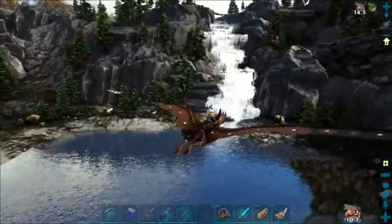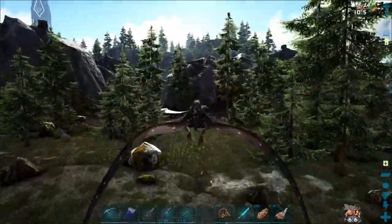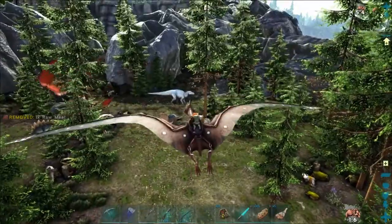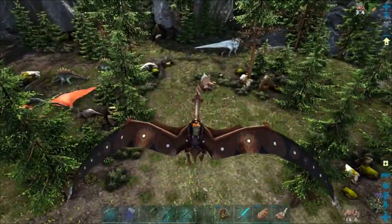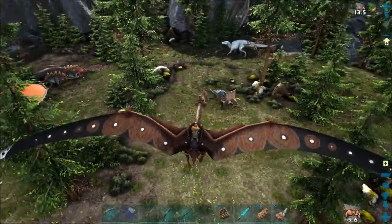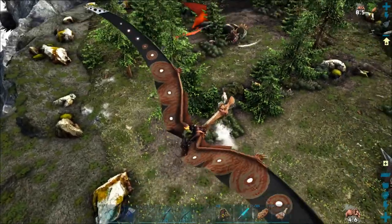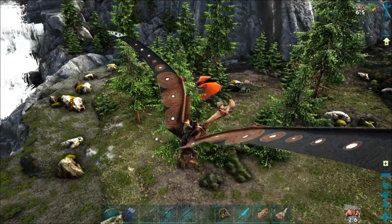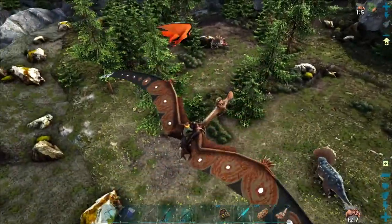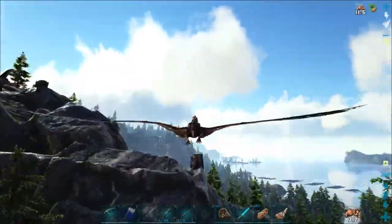What the hell? Something got attacked. That's a Hatzegopteryx. And that's a Shantungasaurus — and Eutriceratops. That's a Hatzegopteryx, and they are the apex air predator. It's the size of a Quetz — in real life it's actually slightly bigger than a Quetz. And very, very hungry.